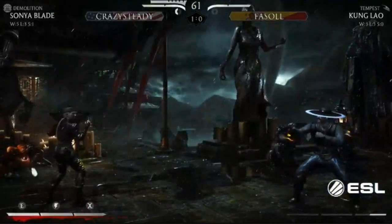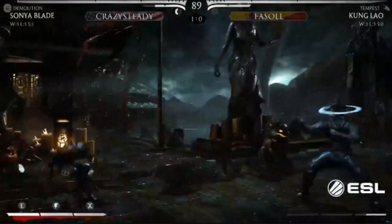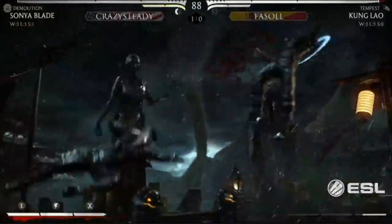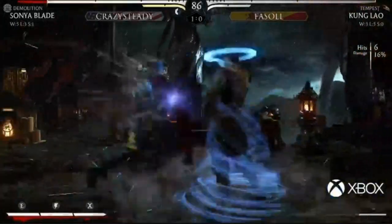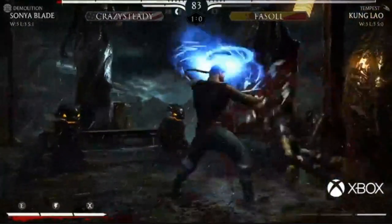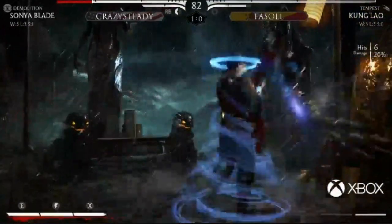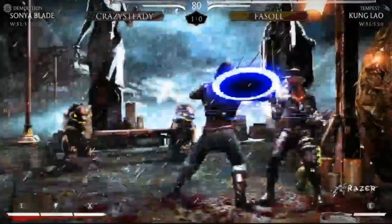Crazy Steady is able to just jump over - he's done it multiple times though. Right, right - big match, right here Crazy Steady. Oh, Facile with a really nice run-under! The position change gives him the corner advantage now. That back-two finally pays off - oh, jumps out.